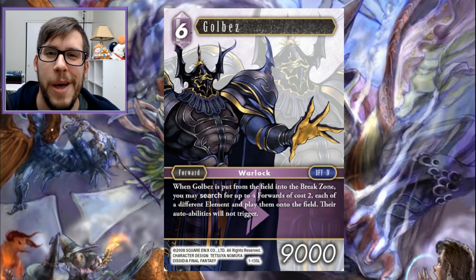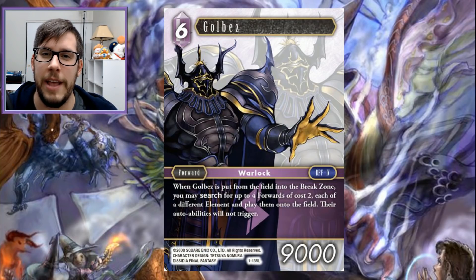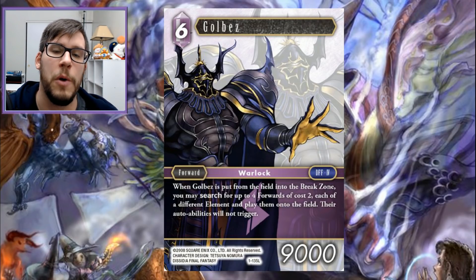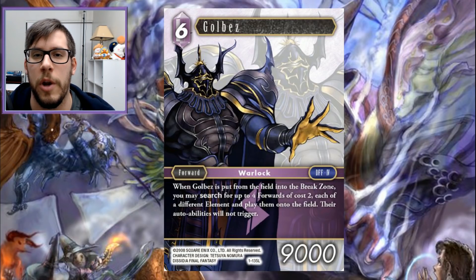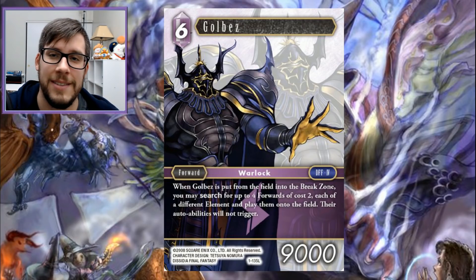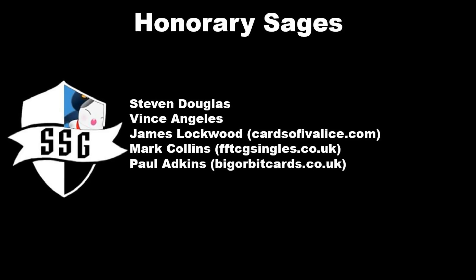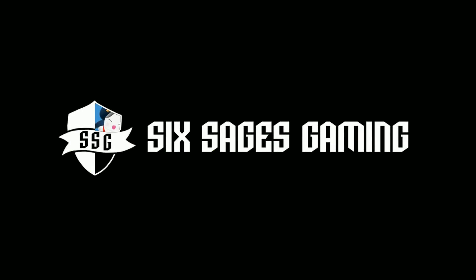So that is the top five lightning cards with a ton of honorable mentions. Let me know what you guys think — did I hit all the top five? Is Amand really just that trash of a pick? Let me know your top five cards in the comments below. Don't forget to like and subscribe — that helps us out a ton with getting the Final Fantasy word out there. Look forward to our next top five video coming out next week, wrapping up with water, and then we'll get back to deck spotlights, regionals talk, and all that great stuff. On behalf of myself and the rest of the Six Ages Gaming crew, thank you so much for watching, and we'll catch you on the next video.